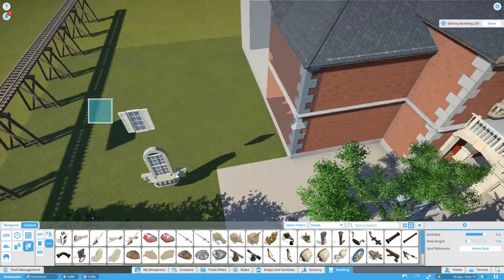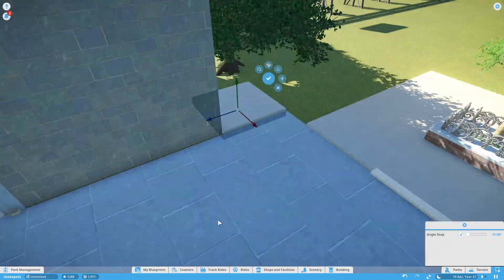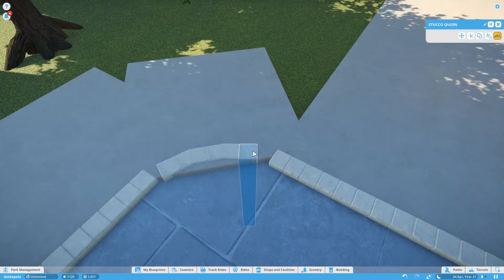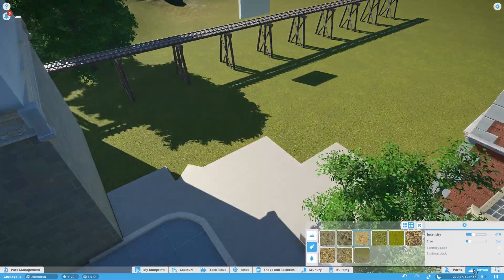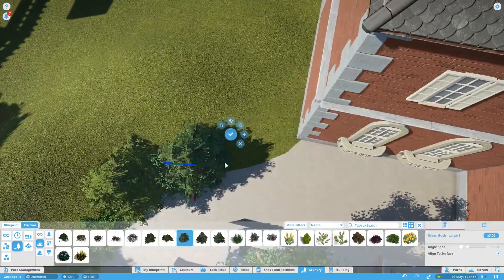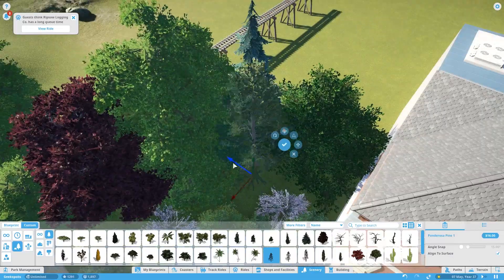We copy the windows across to the other side of the front of the building and around as well. Then we finish off this area with a little bit of raised ground, copying pieces across — once you've done something once, it's a lot easier to just copy it over. We raise that up to finish off the concrete area and fill it in with trees and bushes, carrying them down past the train tracks so you can't see the back of the building from the train. A key point is that the backs of all these facades should not be viewable from any point the public can walk around.